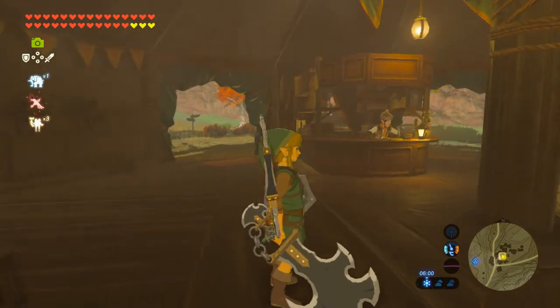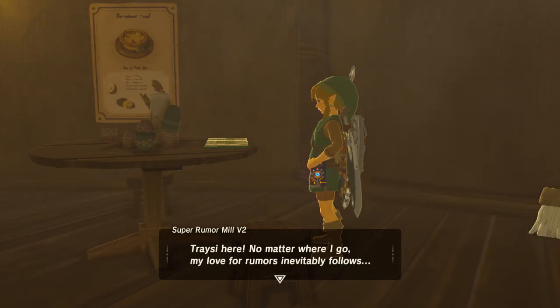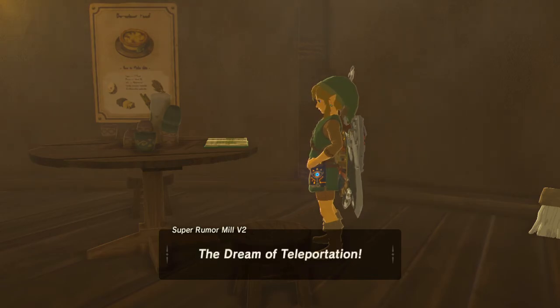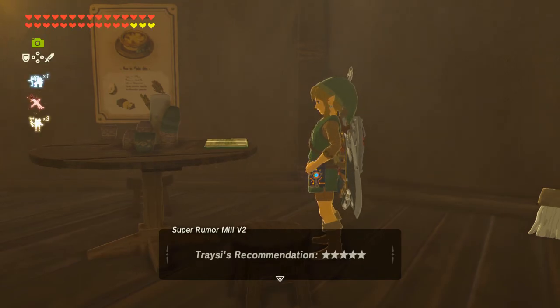I've come to the stable and here on the desk is the rumor. I did have a quick look just so I knew roughly what I was doing so I don't end up spending a day running around doing nothing. So let's read this — at the end it tells you they're located beneath the labyrinth in northeast Akala. So that's what we're going to do — go get it.